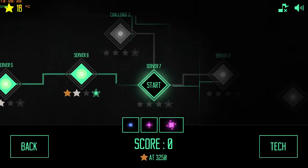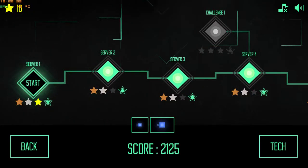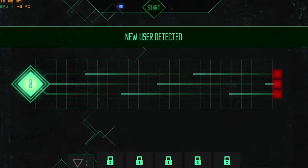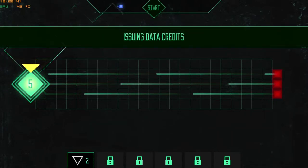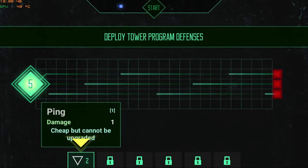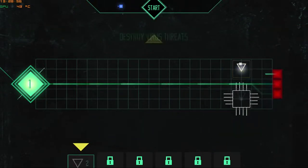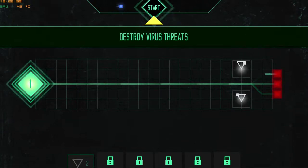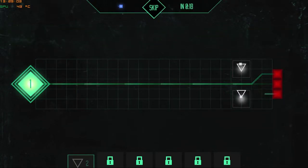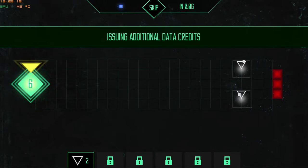I've been playing the game for a good while, but I'll start over from the start just so you guys can see from the first one. So this is the credits, and your defenses would be down here. It's a very simple retro-style game and you can just click Start up there. The lines there would be where the viruses — or enemies — would be spawning and following those lines.